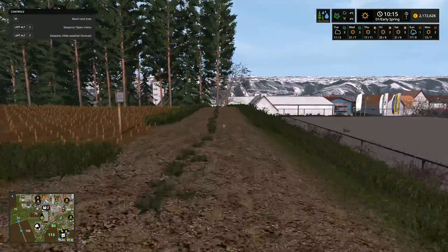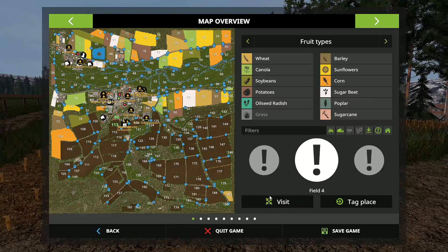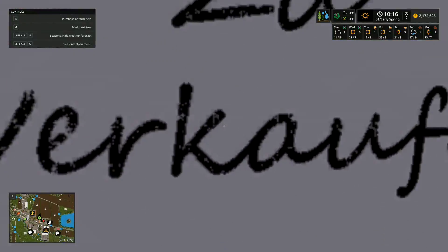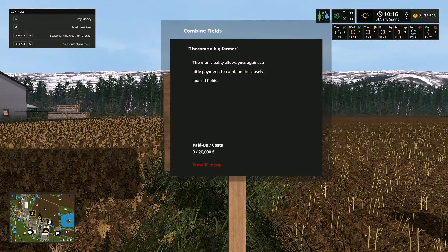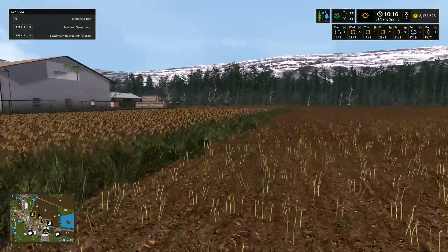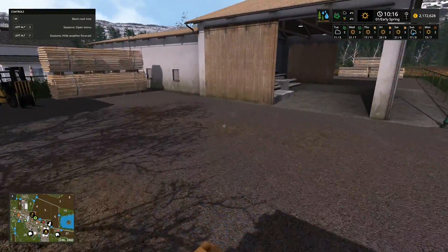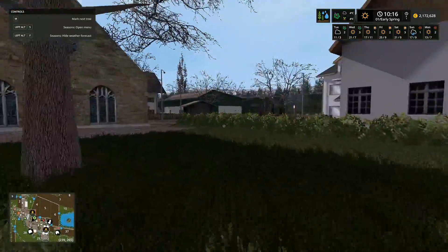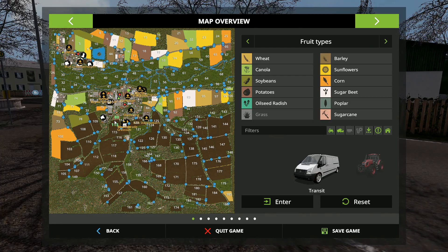There's one more thing I want to show you. If I go to field four - there it is. When you purchase a field, in the purchase field menu there's an option: 'combine fields.' The municipality allows you, against a little payment, to combine closely spaced fields. You pay 20 grand and you're allowed to combine the fields. This map is amazing - I'm seriously regretting not playing it before. So many people suggested it and said I'd really like Stappenbach.